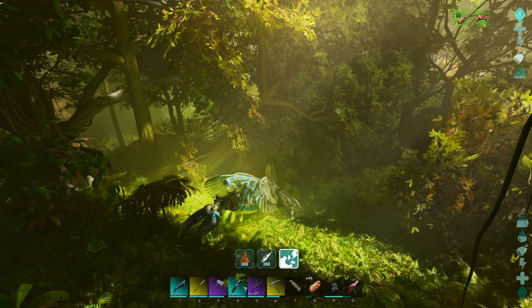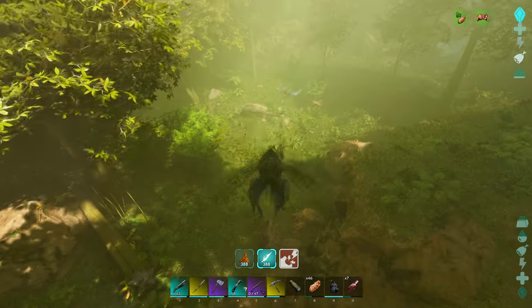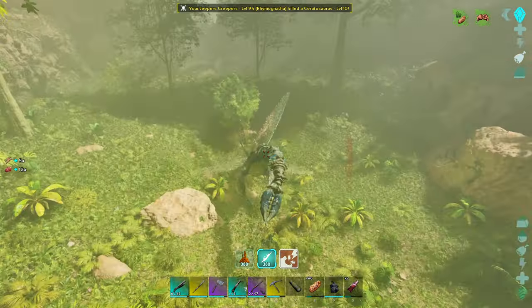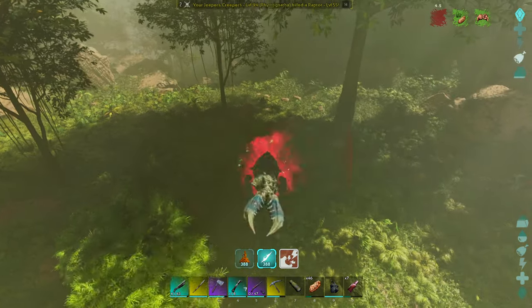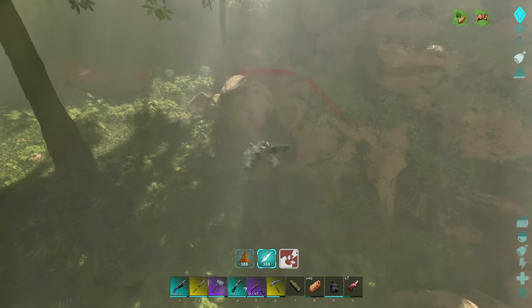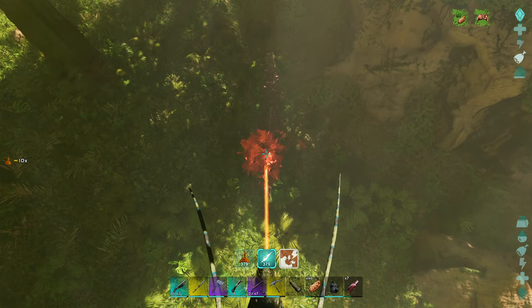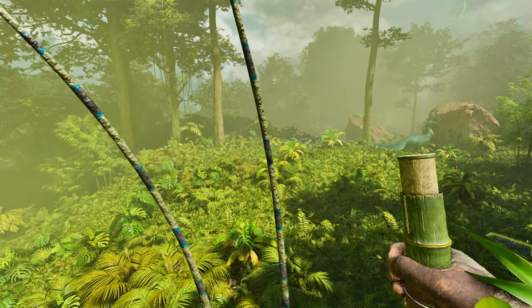Sounds like we might have a Ceratosaurus on the other side of this tree line. Going to need to take care of that. Yeah, there's two of them, really close to where we're trying to tame. Let's get them. All right, level 10 is down. I don't even care what level the other one is, I'm just going to go after it. It's so foggy I can't see anything. You're not going to live through this, pal. Level 50, done.